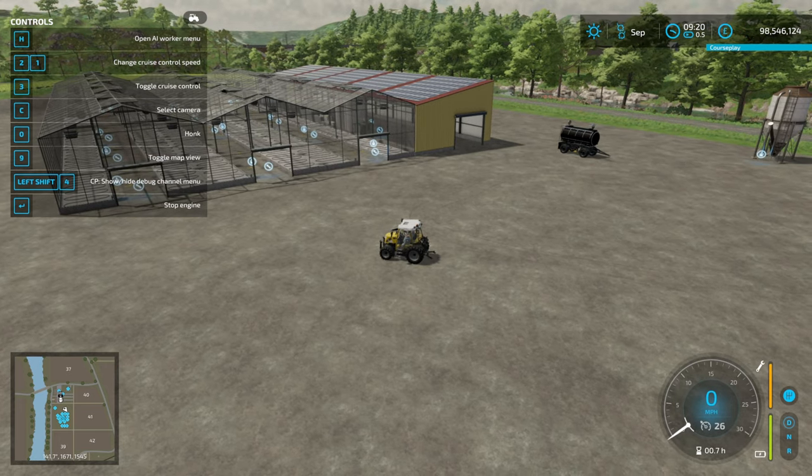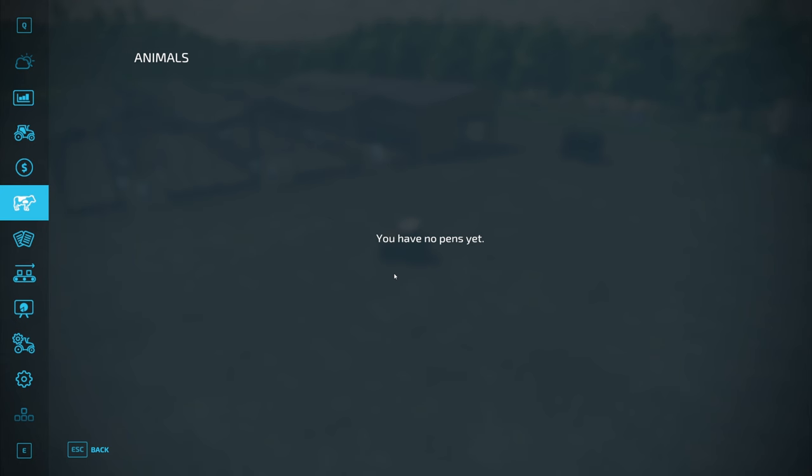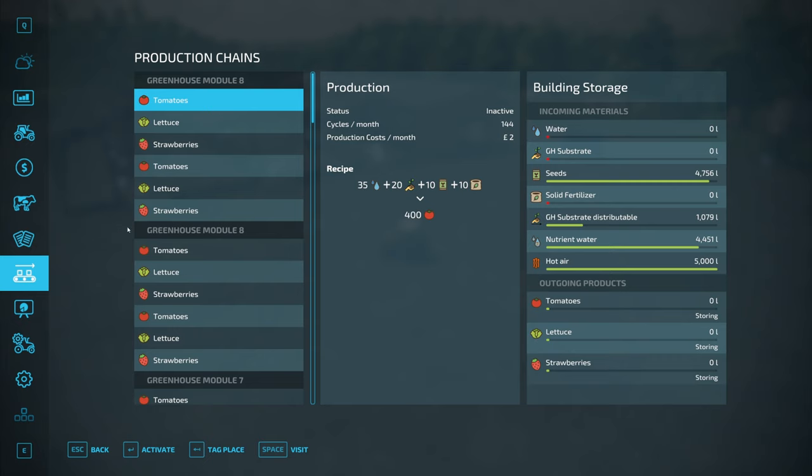We'll have a quick look in the production menu. Under productions, each greenhouse module has six cycles — two for each type of fruit. There's an extended one which uses water, substrate, seed, and fertiliser to produce the relevant fruit — this one you do manually, so you manually have to put in water, substrate, seed, and fertiliser.